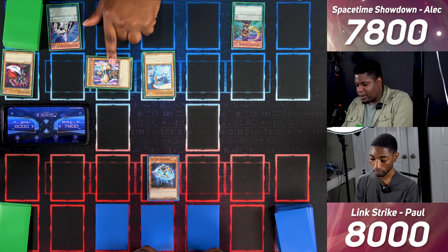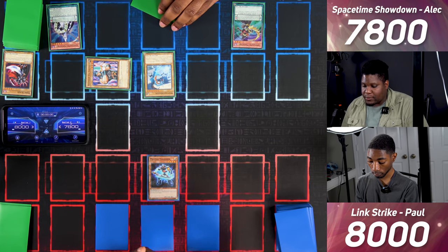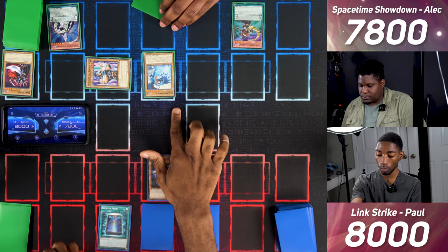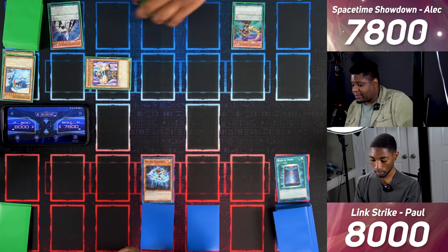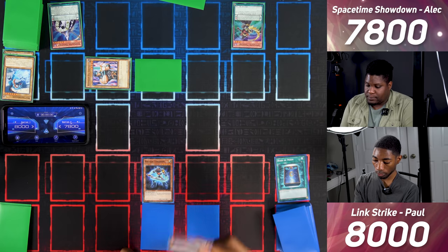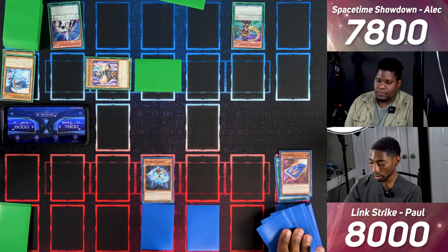I switch Warrior Dygrapher to defense and enter battle — Wattail Dragon attacks Photon Thrasher. I activate Book of Moon on Wattail Dragon to flip it face down. I draw and Photon Thrasher attacks the set monster, hitting Wattail Dragon. I pass. I draw and Normal Summon Card Card D — I Tribute it to draw two cards and end my turn.